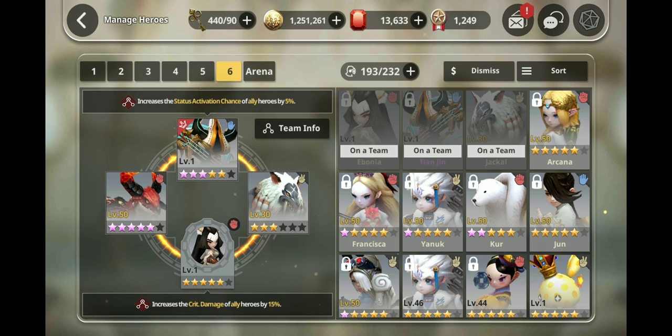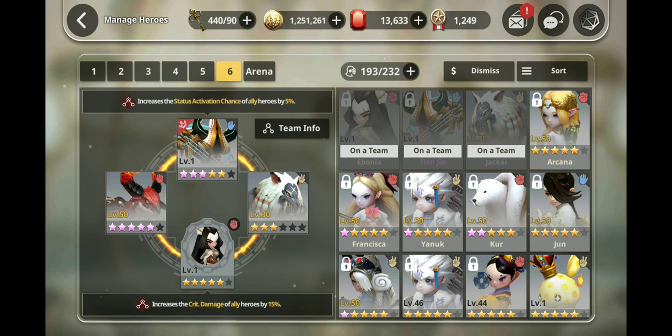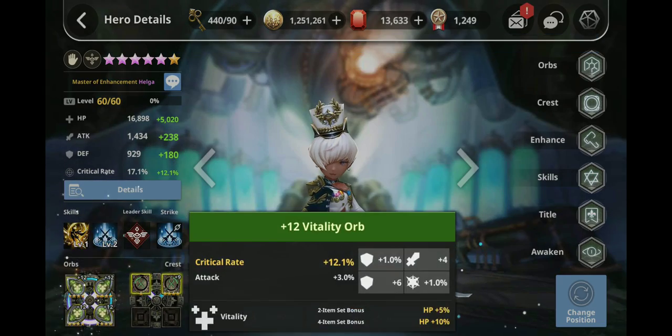For runes: rune Tianjin with vitality. Rune your burner and your bleeder with bravery — not crit rate — because critting with bleed skills does nothing, so bravery on those two. For your final striker, I would strongly recommend vitality just to make your team tankier. My Helga is on vitality so she's tanking and the team can last.